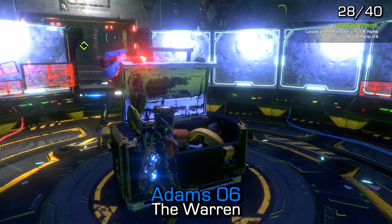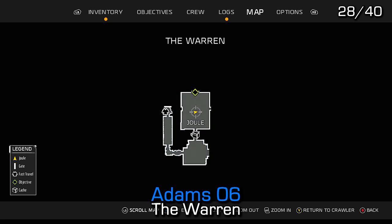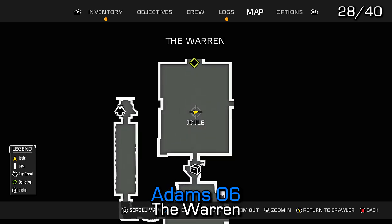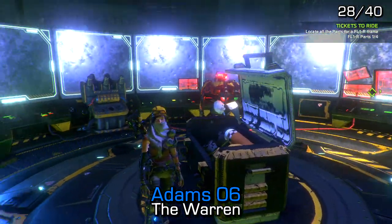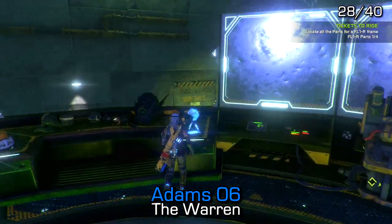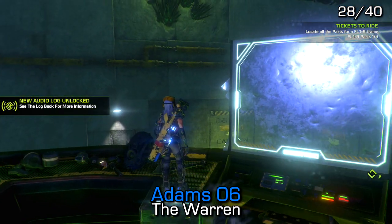Adams number 6 can be found inside the Warren dungeon, which is part of the story. Inside the first major room where you find the chest at the top of the area, after using the plugs to get to the top, you'll find the audio log right nearby.